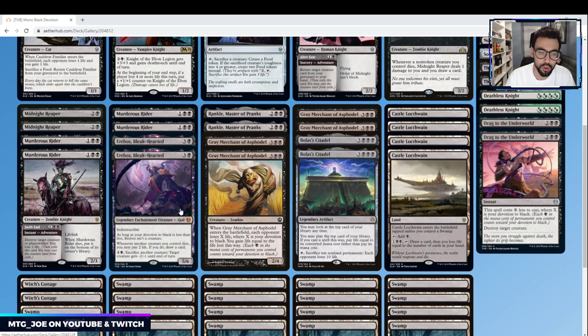Another card I'm excited to try out is Erebos, the new god spoiled for Theros Beyond Death. It's an indestructible enchantment as long as your devotion is less than five — it counts itself as one, so you need four more from creatures or other permanents to turn it on. Whenever another creature you control dies, you can pay two life to draw a card, giving another way to refill your hand. For two mana you can also sacrifice a creature to give target creature minus two minus one until end of turn — so it doubles as removal.